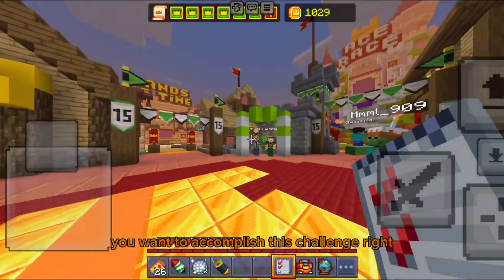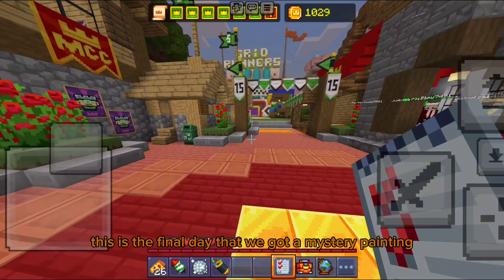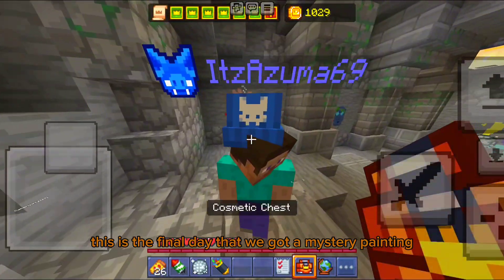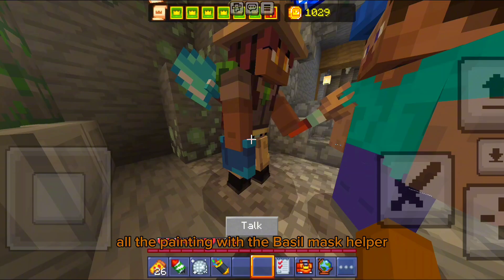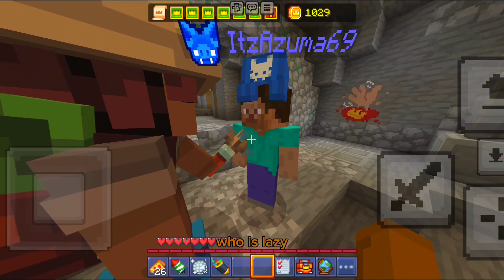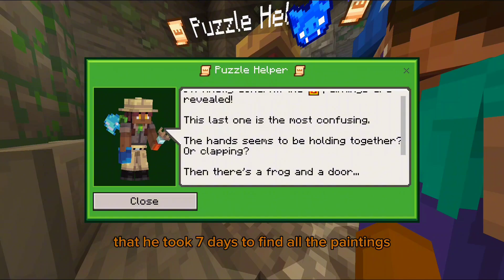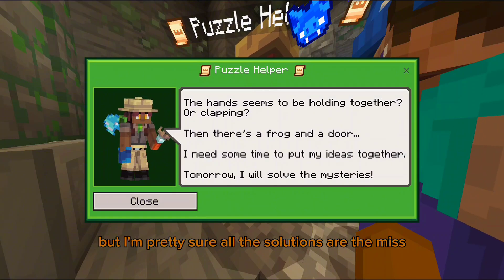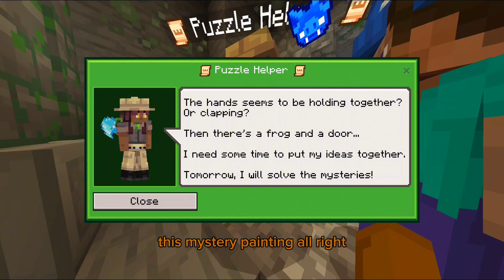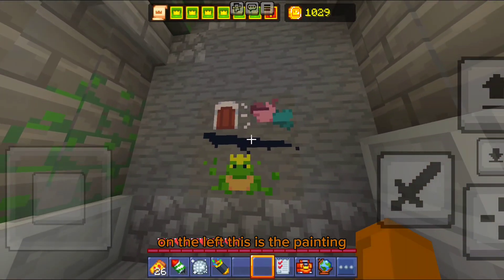Alright, first things first — you want to complete this challenge, right? This is the final day. We've got a mystery painting. Here's the painting with the puzzle. The helper was so lazy it took him seven days to find all the paintings. Anyway, I'm pretty sure I know the solution to this mystery painting. On the left, this is the painting.